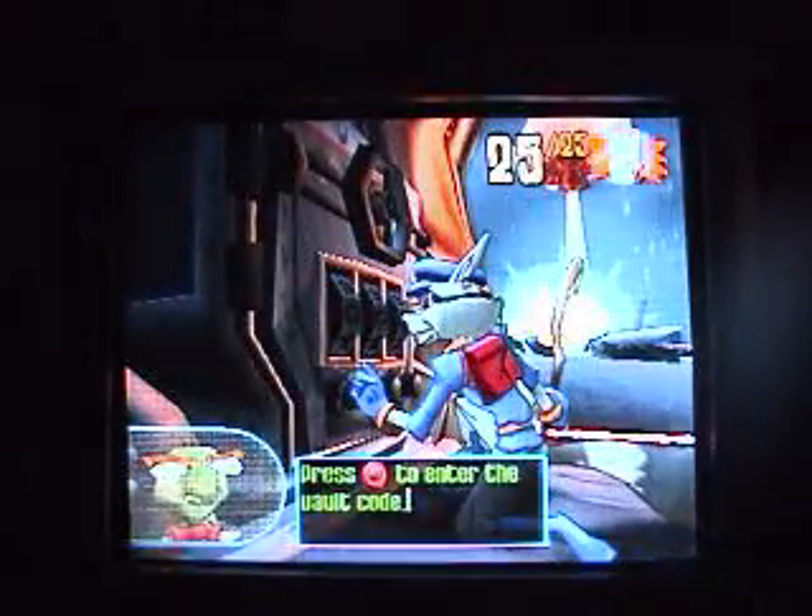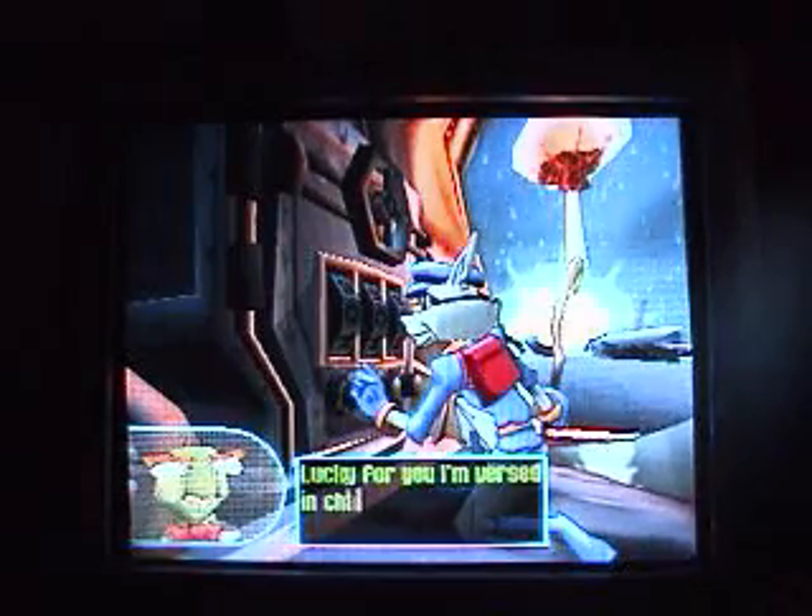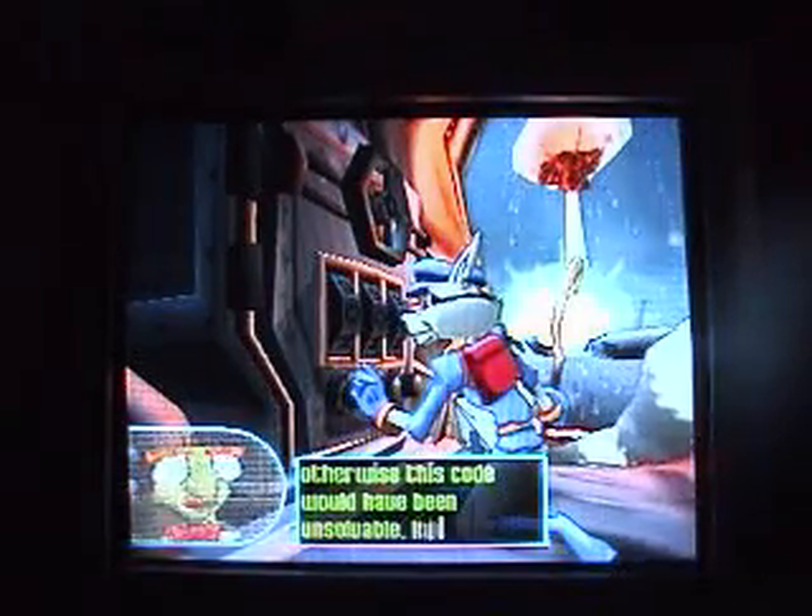Press the circle to enter the vault code. Lucky for you I burst in chaos theory, otherwise this code would have been unsolvable. Input 932.